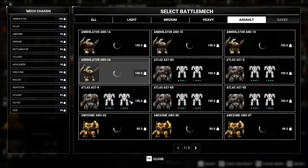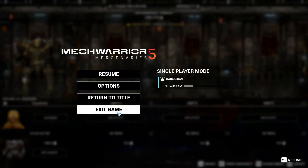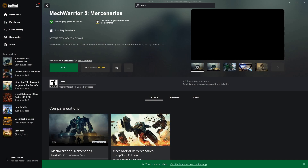Now if we go into single player and go to instant action here, we should have a lot more mechs available. So let's go confirm that. Go to Atlas and change to assault. We got nothing, so let's go ahead and restart the game and see if maybe that's the issue. Exit game, confirm, play game. Sometimes you just got to restart it.